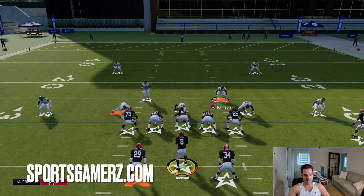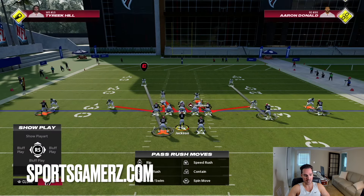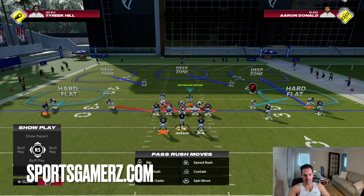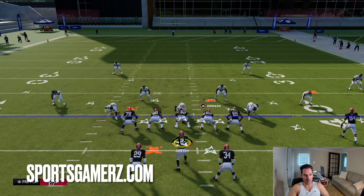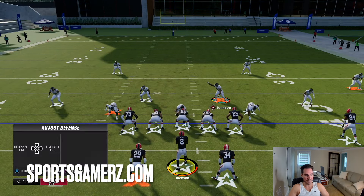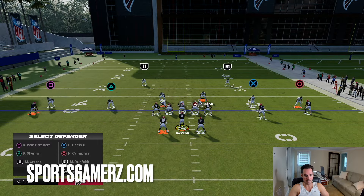Another thing I want to mention is it doesn't matter if they run this to the short side of the field, the wide side, the middle of the field — it doesn't matter. This defense will shut down every swing pass no matter what hash they run it to. Now let's look at the swing pass to the left of the screen — the one receiver side. Same defense, press coverage out of Spinner on the left. One receiver side we're doing cover two, on the right we're doing cover three. It's that simple.